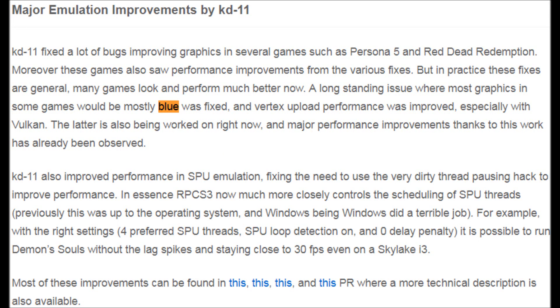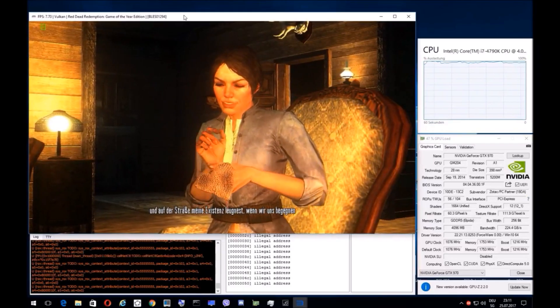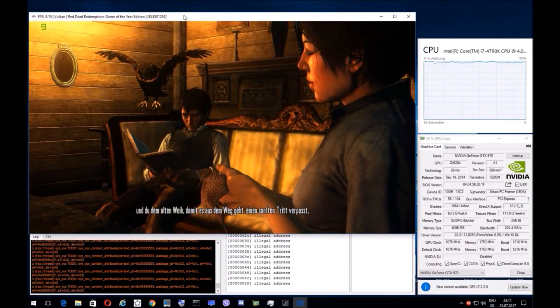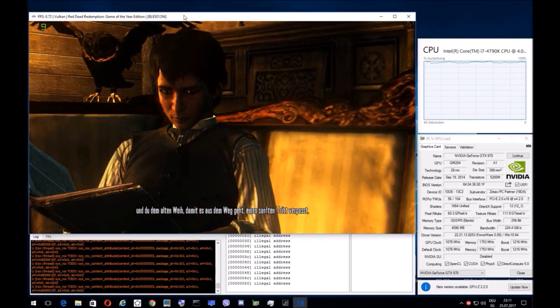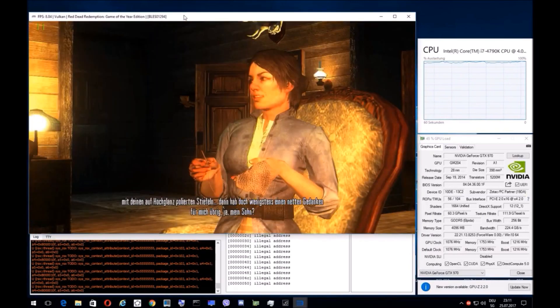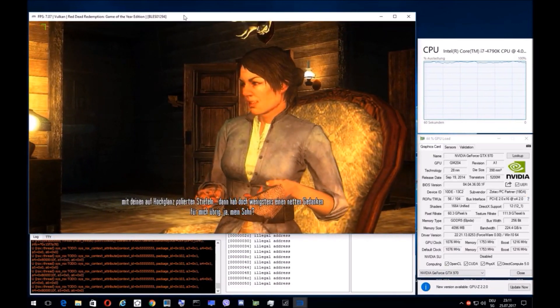KD11 had some major emulation improvements fixing bugs for games like Persona 5 and Red Dead Redemption, which have also seen performance improvements. An issue with a lot of games rendering blue was fixed and the vertex upload performance was improved, especially with Vulkan, which is apparently being worked on. KD11 has also helped improve the SPU emulation — it's much more accurate to the way real SPUs are handled on a real PS3, and with these improvements games like Demon's Souls no longer have lag spikes and stay closer to 30fps.